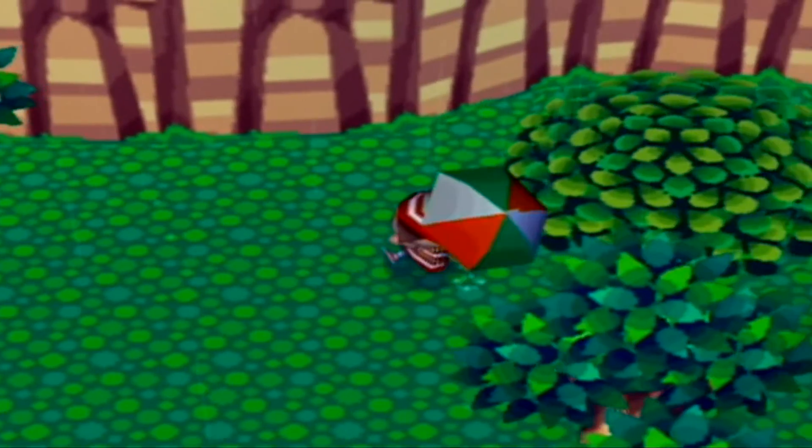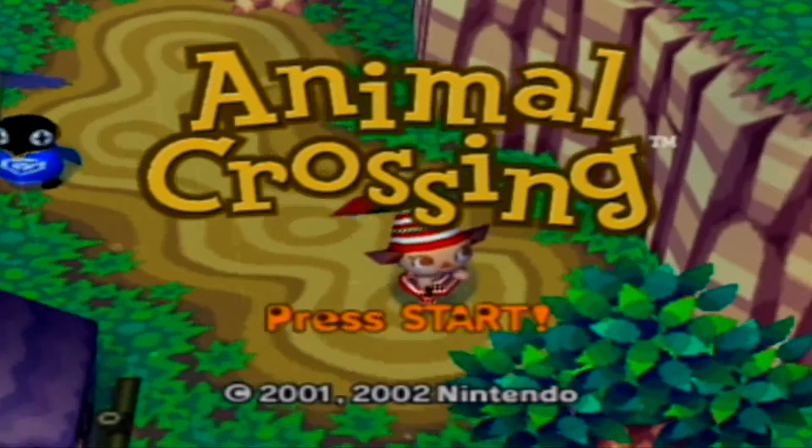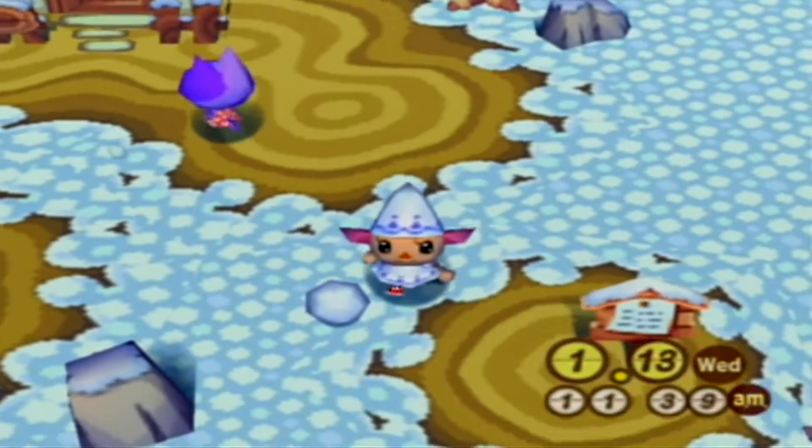Today, we'll be going back to the year 2001, when Animal Crossing Population Growing came out for the GameCube. This is a fun little glitch that allows you to walk on water and even access the island without a link cable.